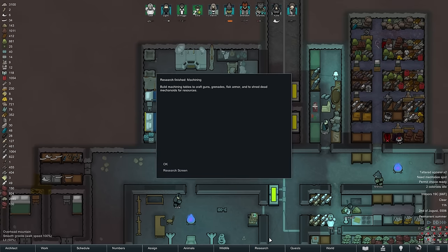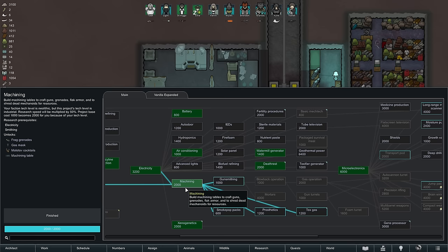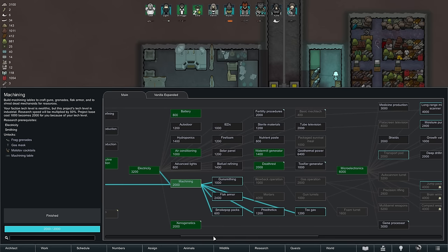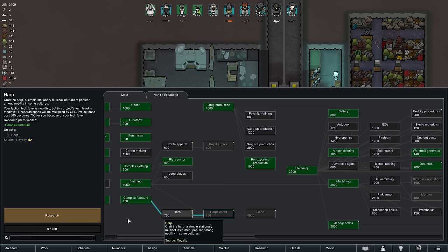A few hours later the machining research is finally completed, giving us access to the machining table. While we could continue with biofuel refining to eventually unlock transport parts, I think we will go with the harp first. Not only should that be a very quick project to complete, but it will also give us the option to have a knight and trade with the Empire — which is in some ways why we want transport parts in the first place.